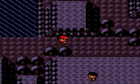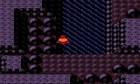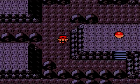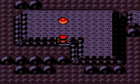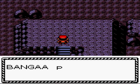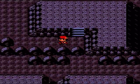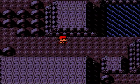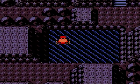You can get Carbos, some Protein, that kind of stuff. You can even get a TM for Defense Curl, which is TM 40 — I don't even need it, but I'll get it anyway. If you combine that move with Roll Out, you'll do a ton of damage, but I don't really feel like using Roll Out.